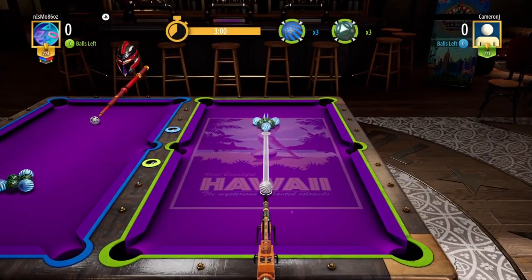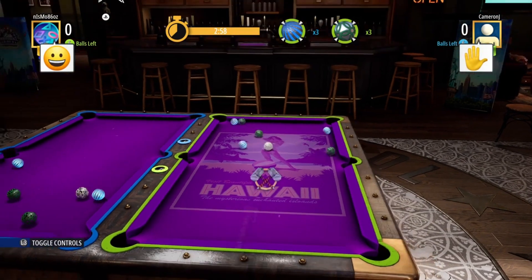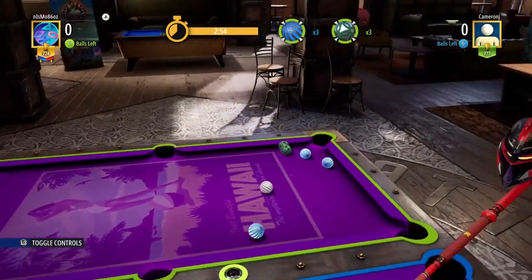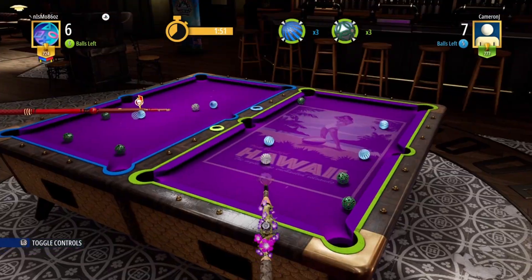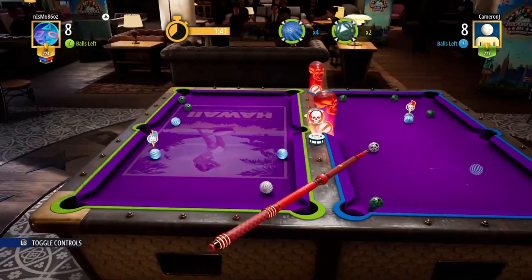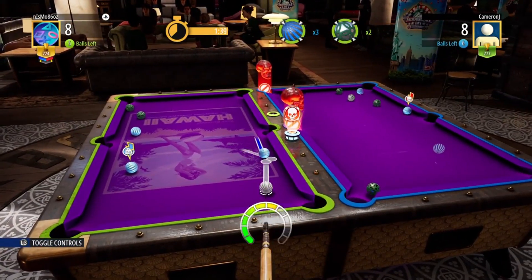A few tips to get this one done. For the break, set the Top Spin to Full, as you have a higher chance of sinking a ball right off the start. Try to go for the easiest balls to sink first. Use combos when you can to sink the other coloured balls along with yours. Also, getting double kills helps a lot if possible.